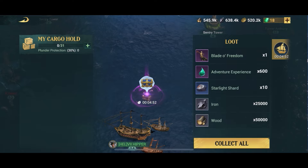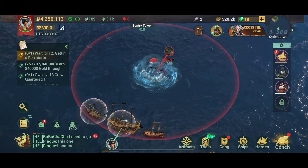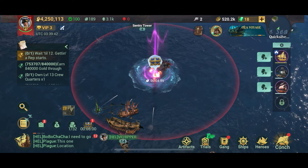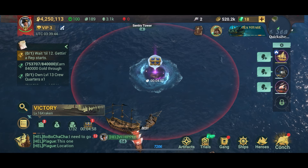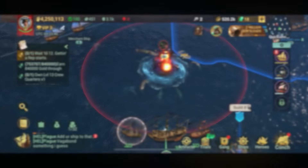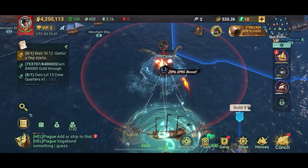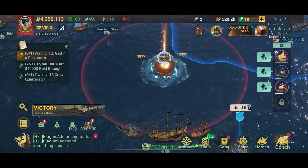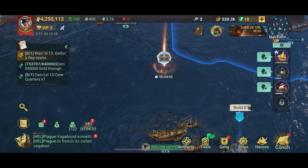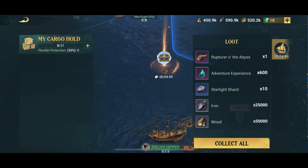Again we get cheated — we get two rare items. We'll do another Kraken and see if we have any luck. Unfortunately number four is not willing to give us anything legendary either. So we move on to the last creature we can slay today. And this time we are more lucky — see how the chest has a legendary glow to it. We have a look and yes, we did get a legendary wheel.